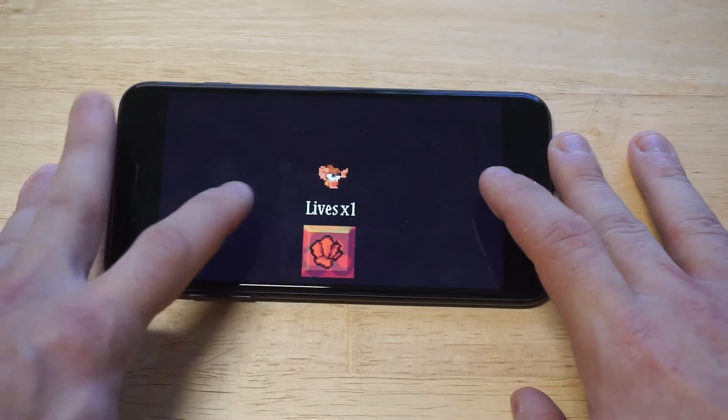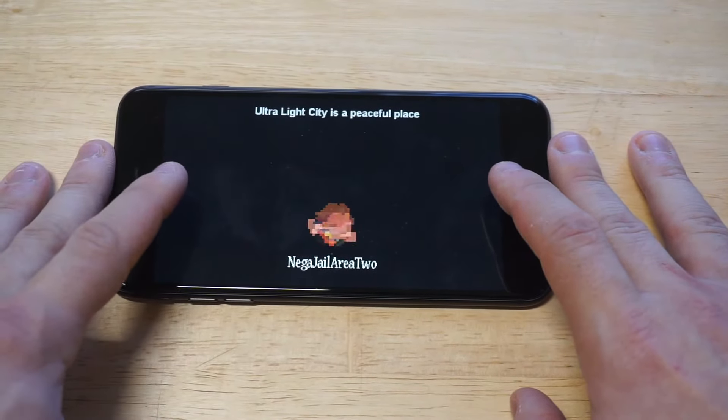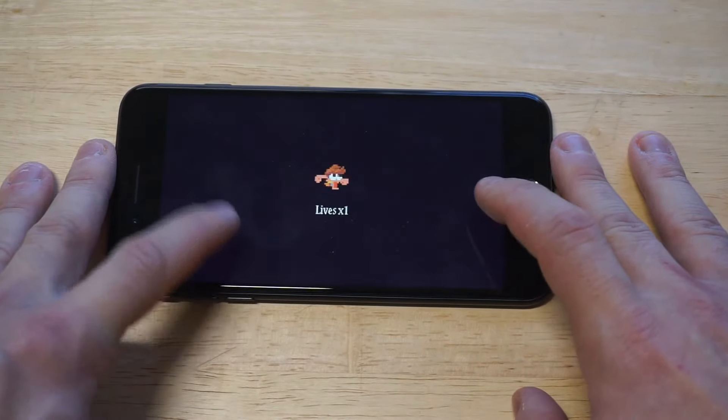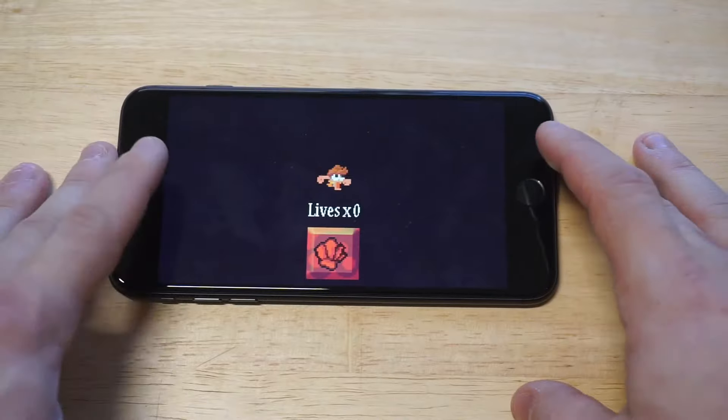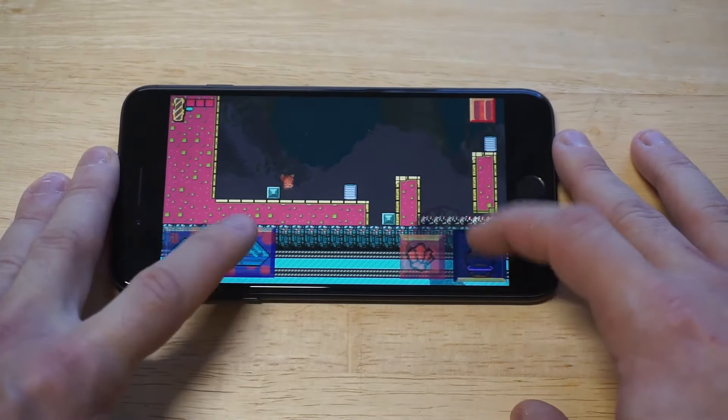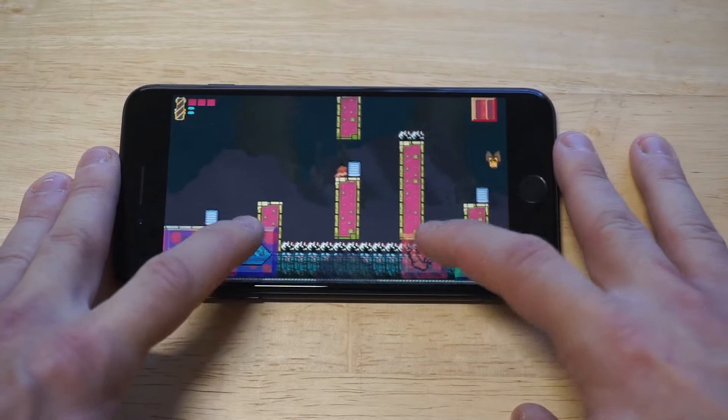I got pretty much eaten by that bat. Let's try this again. You get three lives to start with, so each time you start the game off you'll get three lives before you have to start things over. This is not a good start on this second level, hopefully I can make up for it here.